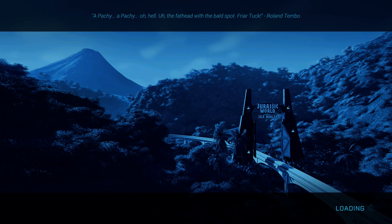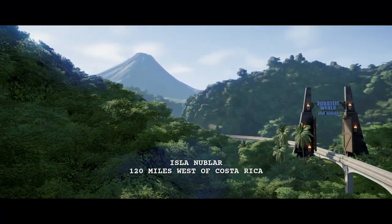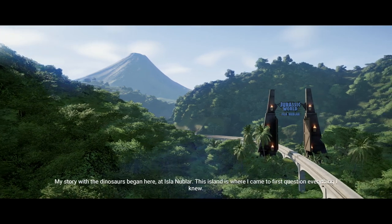What is up guys, it is Nick and we are back on Jurassic World Evolution. We are going to be starting to create the ultimate island on Isla Nublar, so I'm excited to hop into this. This is the island from the movies and we're gonna try to run it better than they did.